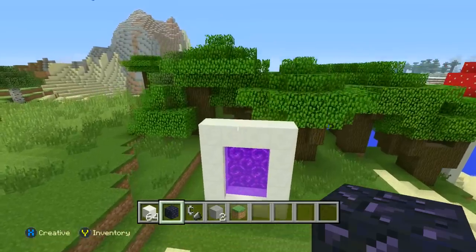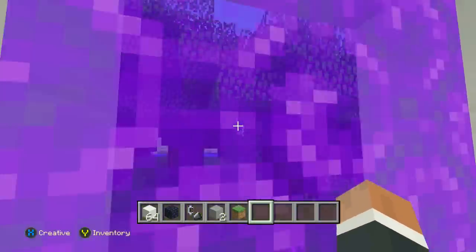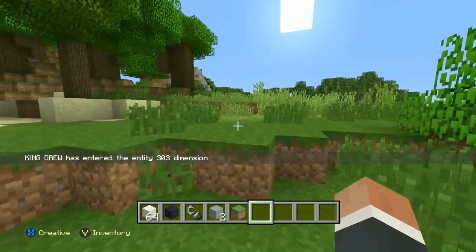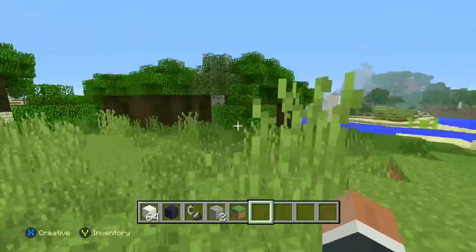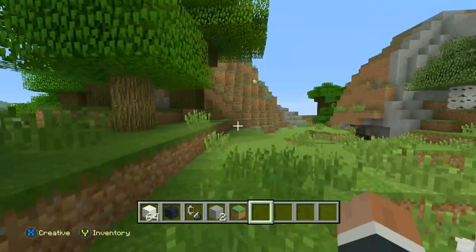Let's go into the portal and see what happens. I've actually just entered through the Entity 303 portal and I'm now in the Entity 303 dimension. If I want to go back, I just go through the portal and go back to the normal world.